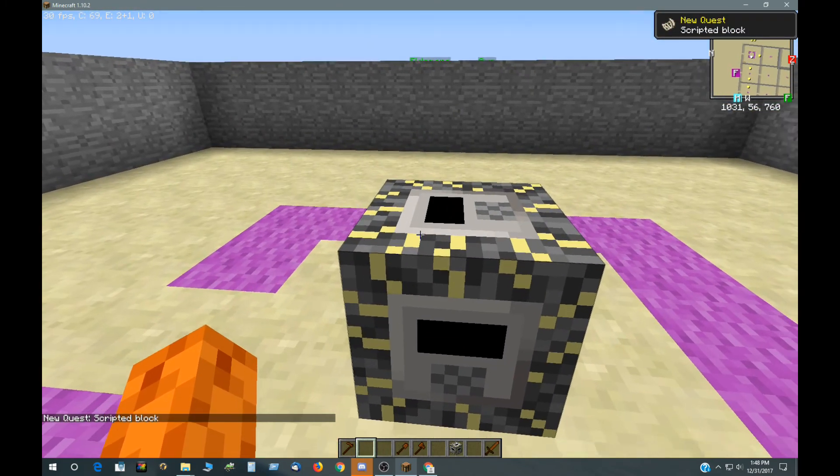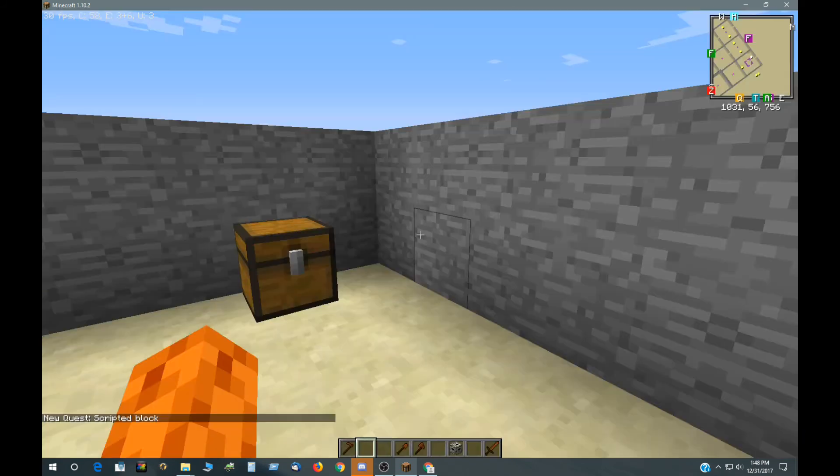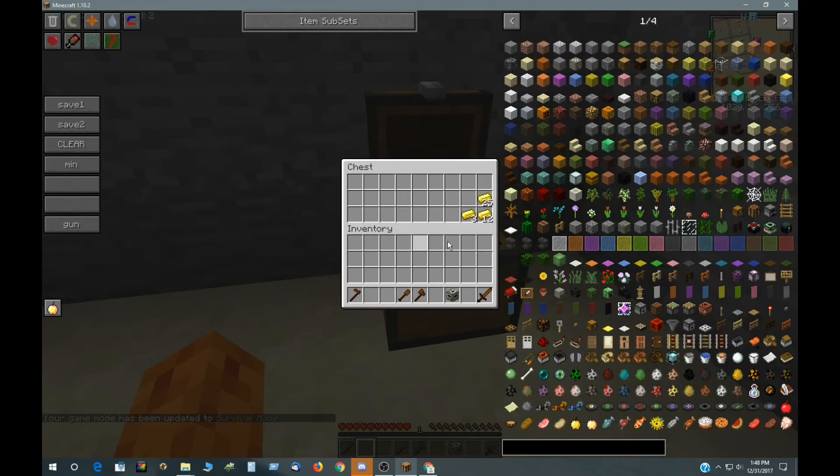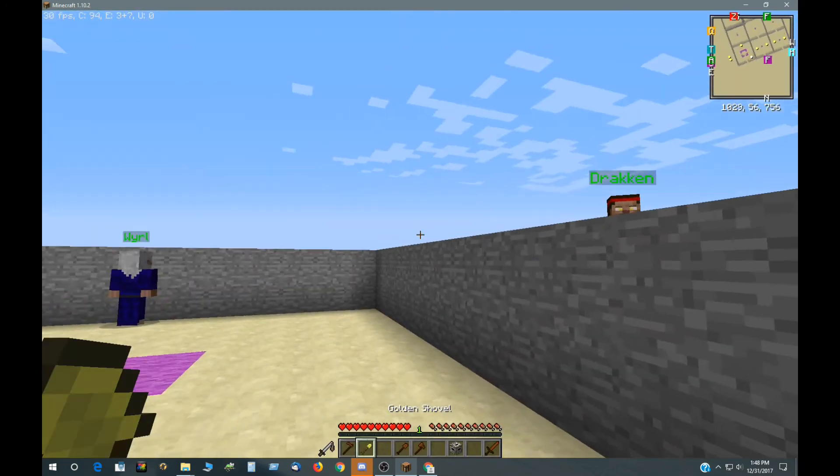If I get near this scripted block, it gives me this quest. Let me go into survival, mine gold — I've got a chest full of gold over here — take a golden bar, instant complete, and I get this golden shovel.